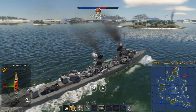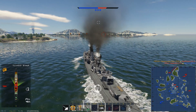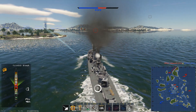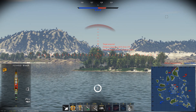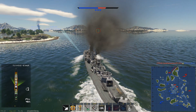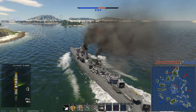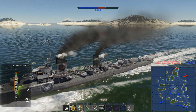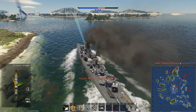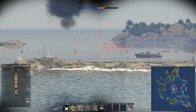One benefit this ship has are the torpedoes — two times three of the G7A variant, not the E variant, meaning they have actual reasonable usability. Without the torpedo mod they travel at 81 km/h, which is awesome, but only have a 6 km range. With the torpedo mod you get 14 km range but the speed drops significantly to only 56 km/h. If you are in close quarters, the faster torpedoes are preferred.